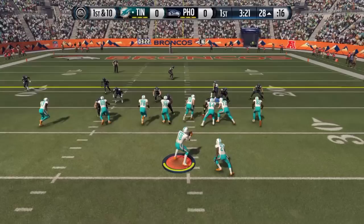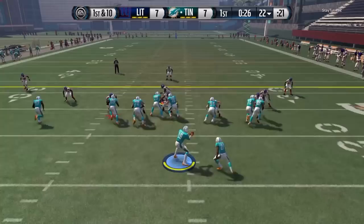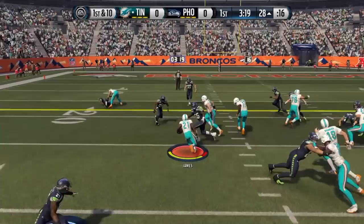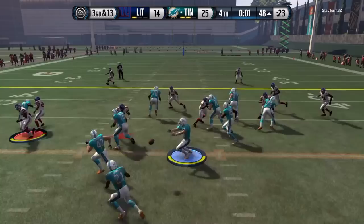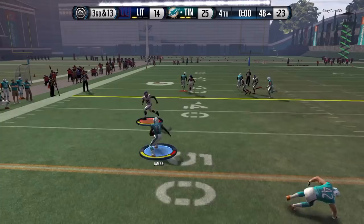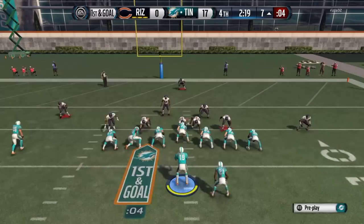When you play with LaMichael James, the first thing you want to try out is that juke, that spin, the agility. And even though you would assume that's what he did the best, actually statistically there is something that he did better on the field — for me at least — than juking and spinning, which we'll get to later. But right here, just to show the juke, he can definitely juke and spin.